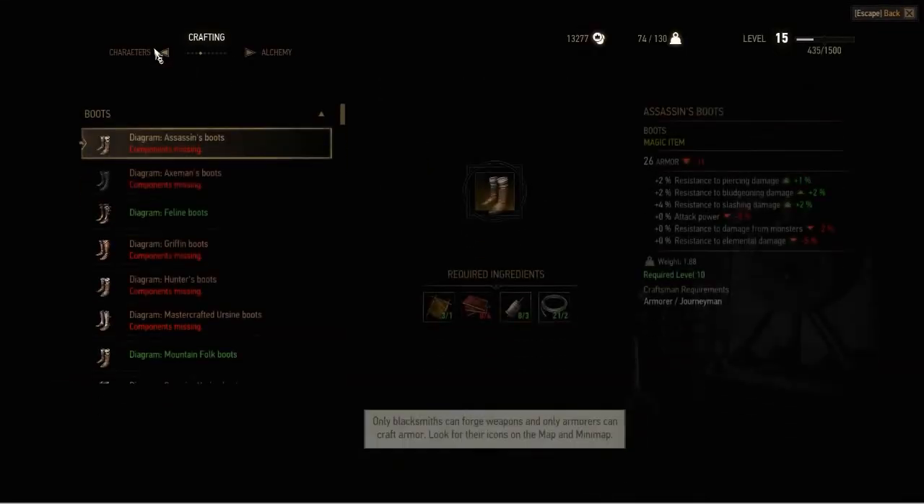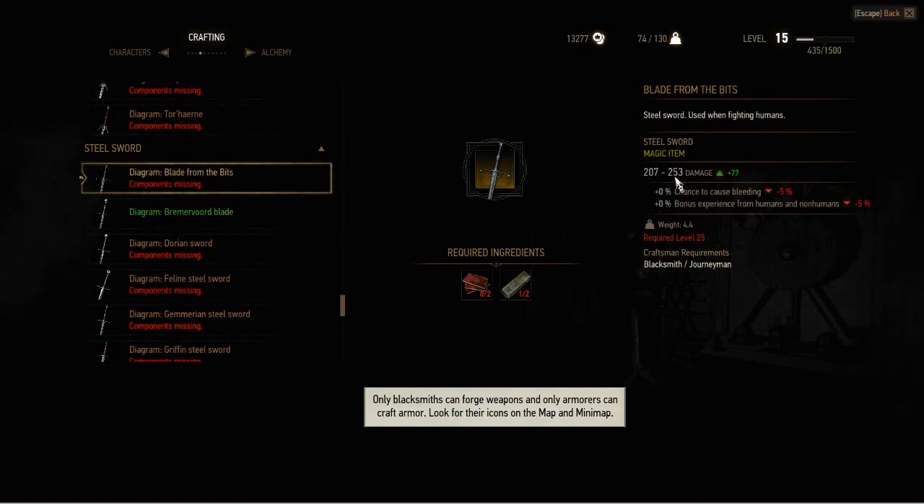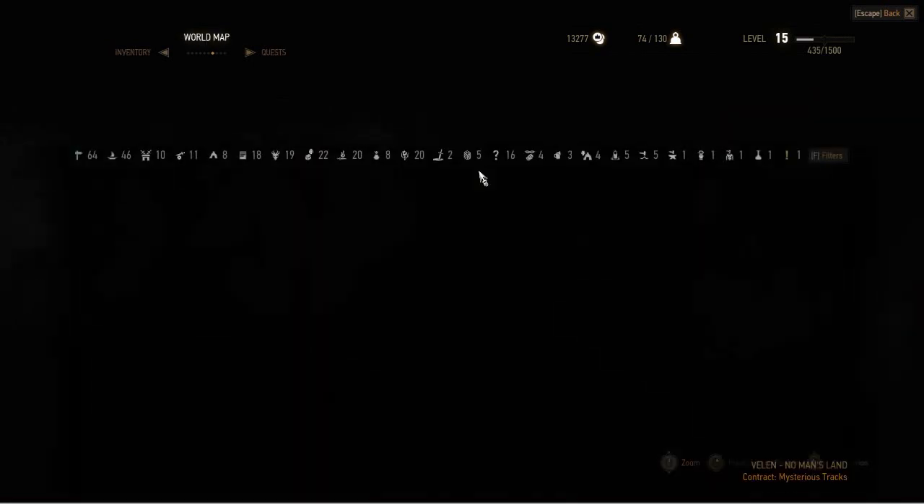I'm going to show you the sword, how it looks like — it's quite goddamn amazing. So this is the Blade from the Bit. As I said, you need level 25 to wear it, and of course damage is between 207 and 253. You need 2 dark steel ingots and 2 leather scraps to make it. It's quite simple to make and it's looking damn fine.